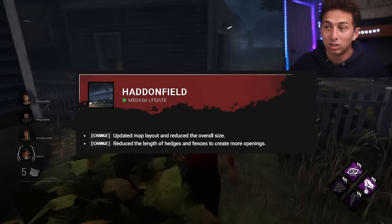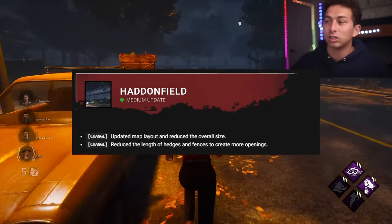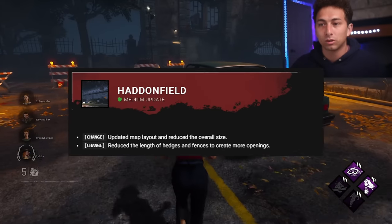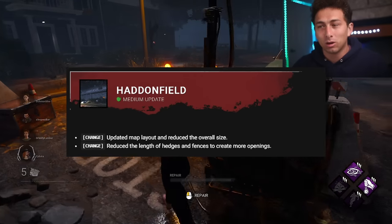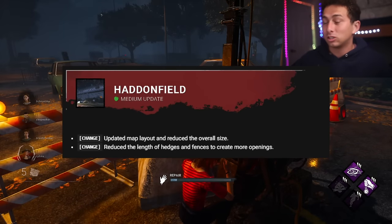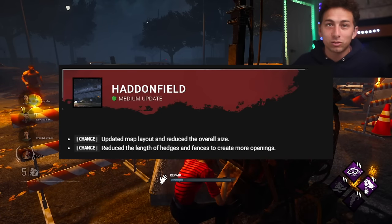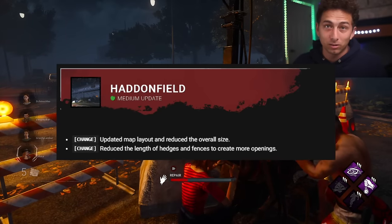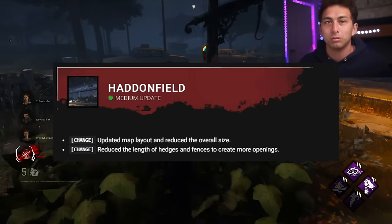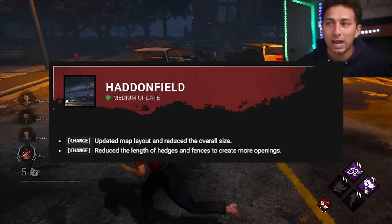There is a medium update to Haddonfield. They updated the map layout and reduced the overall size. They also reduced and changed the length of the hedges and fences to create more openings. The dead zones in the middle of the street should be reduced. The long hedges formed god loops out of pallets, and the dead zones were unhealthy for both sides — survivors always had line of sight on the killer and could just W key early, creating an unfun chase situation.